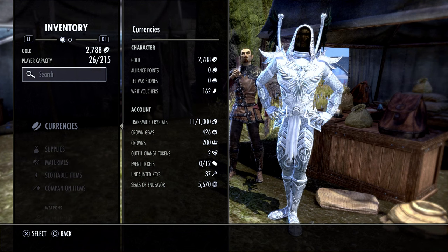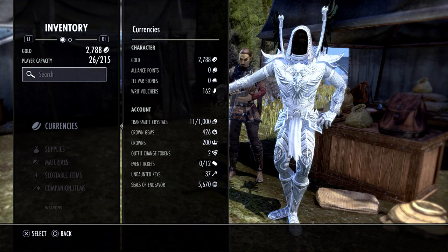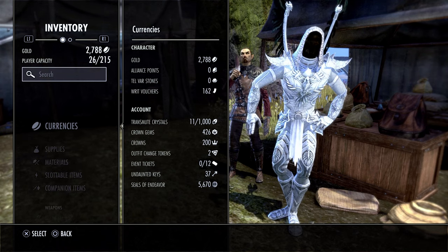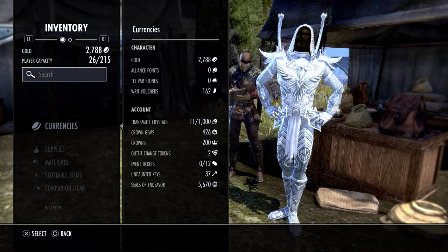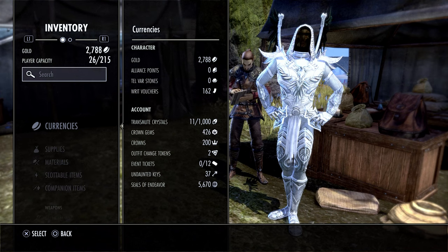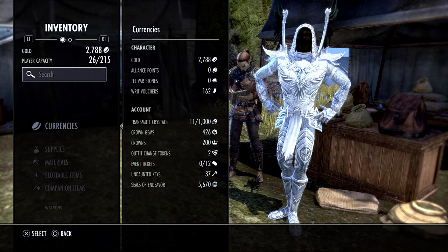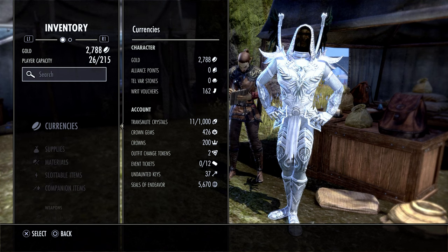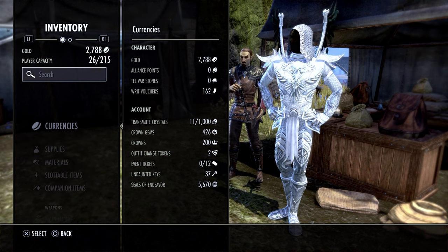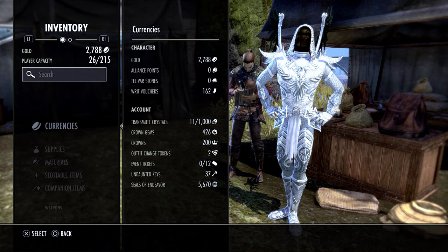If you're going to make multiple characters, the character you plan on using the most you might want to rank up to 200 and purchase those inventory pets if you want to. Those are three very good things I would recommend purchasing out of the crown store. You can get up to 200 even without those inventory pets, but you can have 215 max and that is a lot of carry space. Whatever character you use a lot and have a lot of items on, you may want to look into upgrading your bag space as quickly as you can while adventuring and making gold, and then later purchase those inventory pets from the crown store.